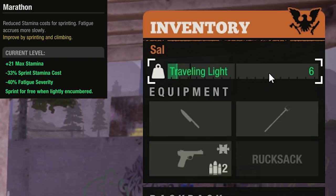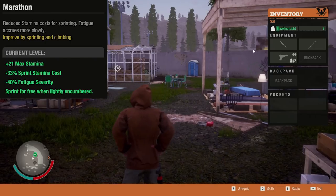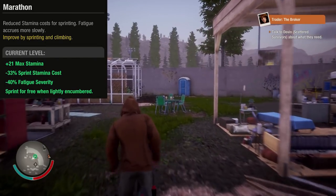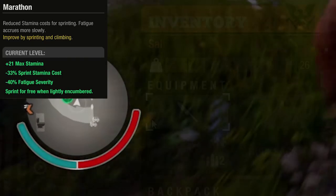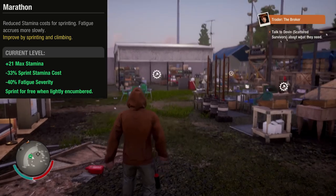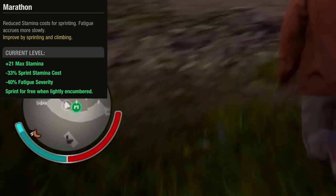Marathon. You can sprint for free when traveling light or lightly encumbered. And when you're encumbered a little, that's how much the stamina bar goes down.